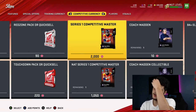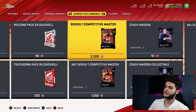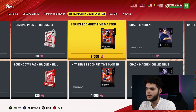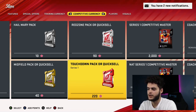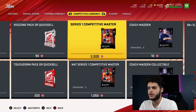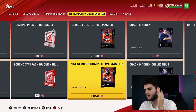The reward I'm really focused on is the auctionable Von Miller Series One Competitive Master — the best left outside linebacker in the game, only compared to Khalil Mack. The auctionable one costs 2,000 trophies. Since 220 trophies is worth about 65K coins, 2,200 trophies is worth about 650K. So theoretically this card is worth about 600K. If Von Miller is selling below 650K on the auction block, you're better off taking the training packs instead.